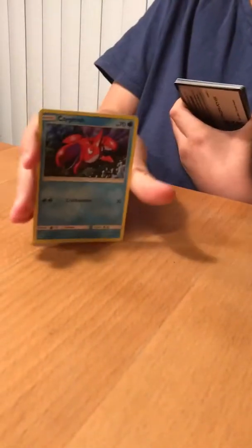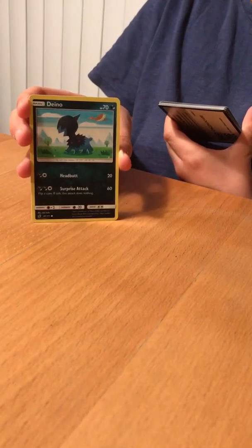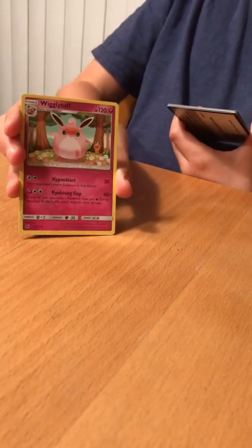A Corkfish. A Shellish. Dino. Alolan Geodude. Reverse Holo Gladion. Wigglytuff. Steel type energy.